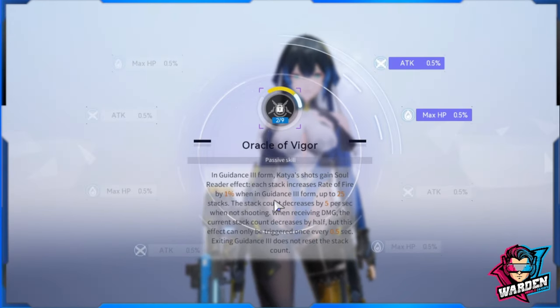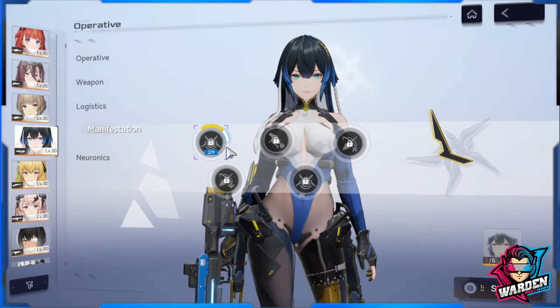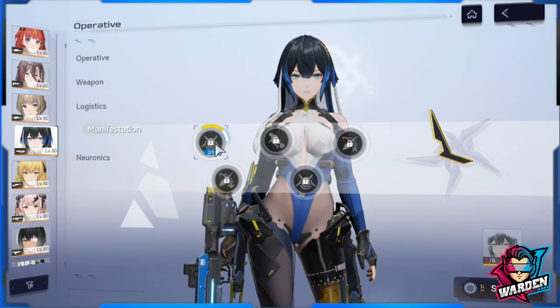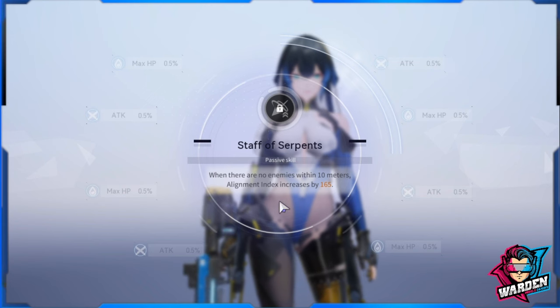For her manifestations, I advise getting M1, which increases her rate of fire by 1% up to 25 stacks, roughly up to 25%. You can farm even M1 if you don't want to buy another copy. Eventually you will need M5, which is a plus 165 for her Alignment Index. From my current 500, that can take her to 700 or 800, which is massive.